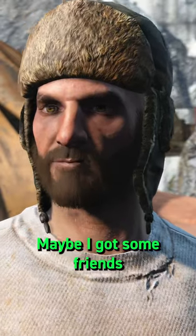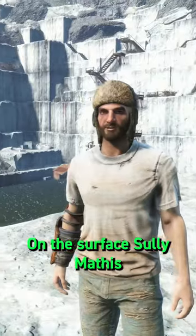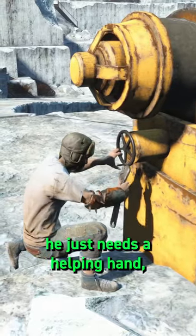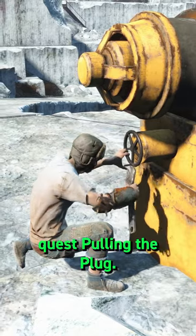"What are you really up to here?" "Maybe I got some friends who like to go spelunking." On the surface, Sully Mathis seems like any wastelander. Located at Thicket Excavations, he just needs a helping hand fixing some pipes, and the sidequest pulling the plug.